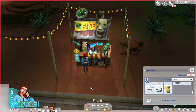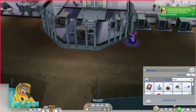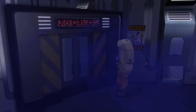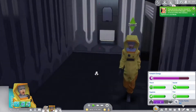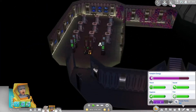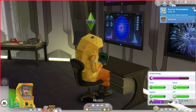The modified hazmat suit will allow passage through toxic spores in the secret lab as long as it is worn. Let's put it on — we look so snazzy! Let's go down there. The sign even says you should be wearing a hazmat suit. We're going double downstairs — this place is huge!